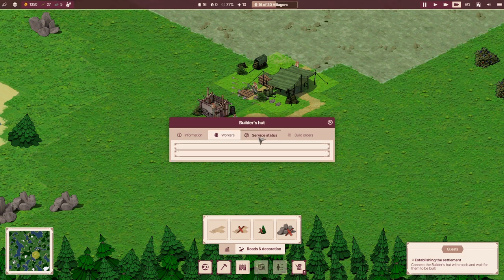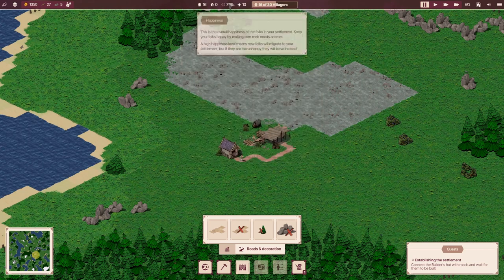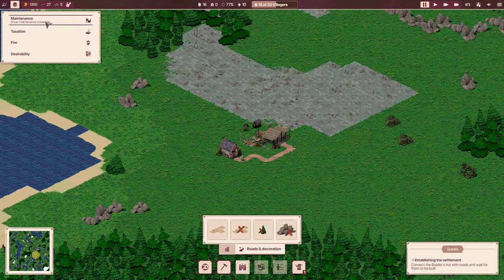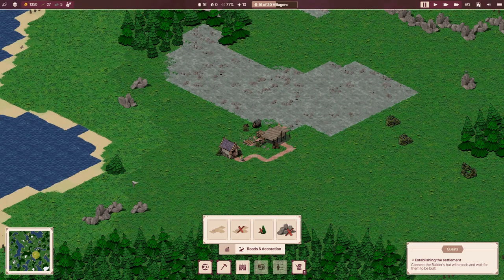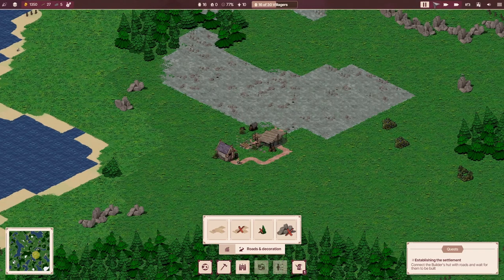Clicking on it tells you the progress, how many workers you can set to it, service status and build orders. Let me take a quick look at the UI. It's got all the basics you'd expect — unemployed folks at the top, I've got ten, and the whole village has got 16 at the minute. Overall happiness of the settlement, housing capacity, and how many new folks will arrive. Up here you've got your resources: stone, wood, coins. You can also have different views — taxation, maintenance, fire coverage. Pretty basic UI, and it looks like there's a screenshot mode too.